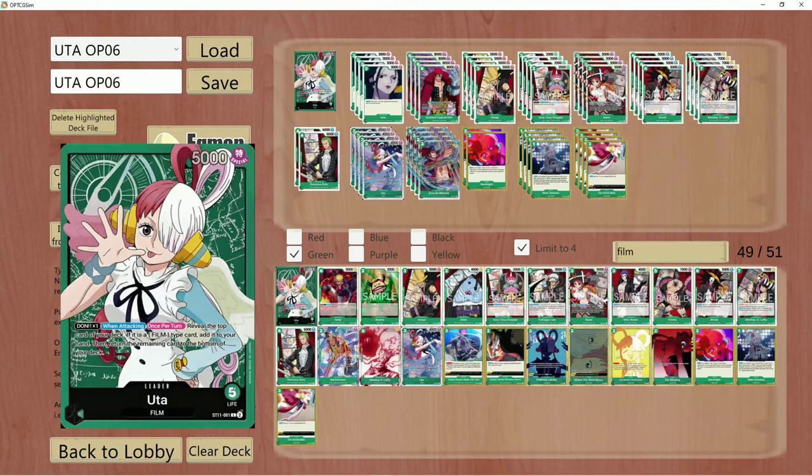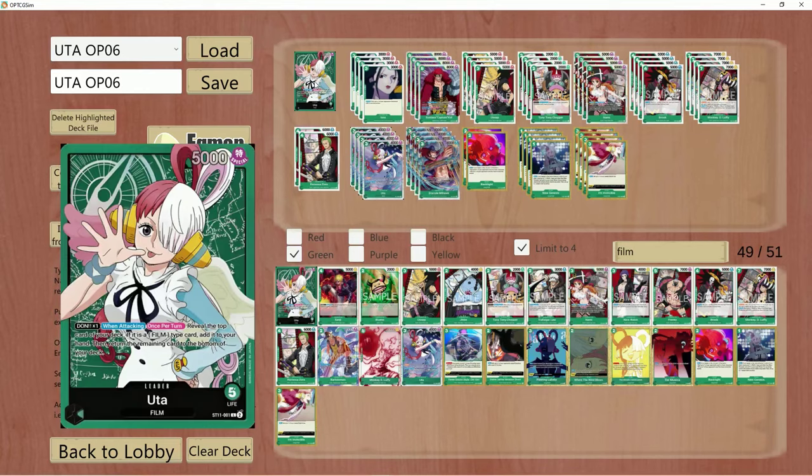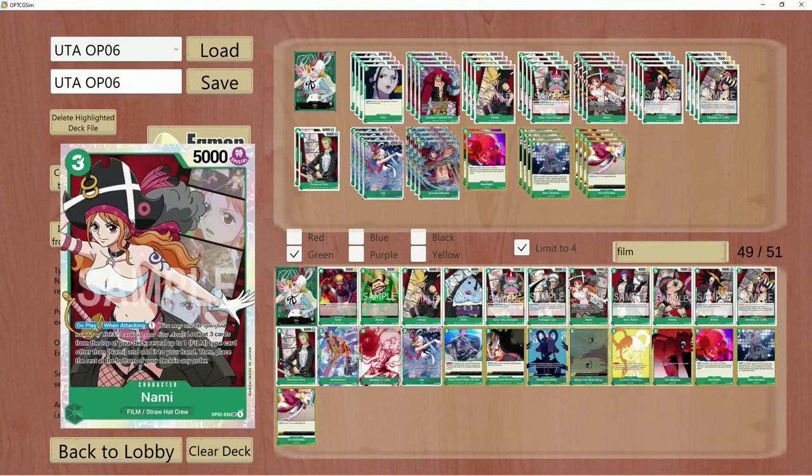This allows Uta to get a very, very big hand size rather quickly. You also have Nami in the deck that does the exact same thing, except she has an on-play effect and when attacking you spend one Don. You can do the same leader effect as Uta, except Nami reveals the top three cards and then you choose one Film.